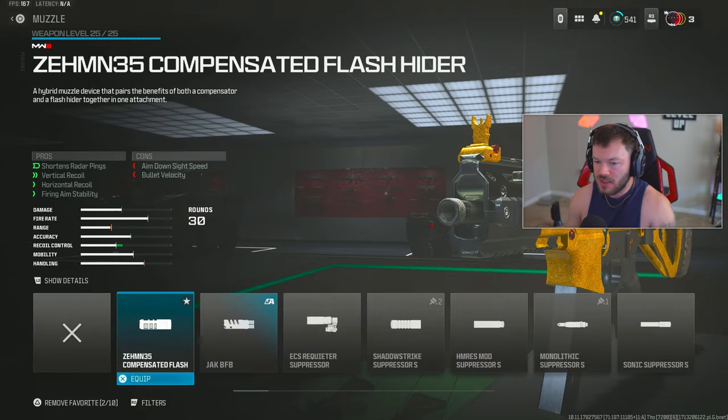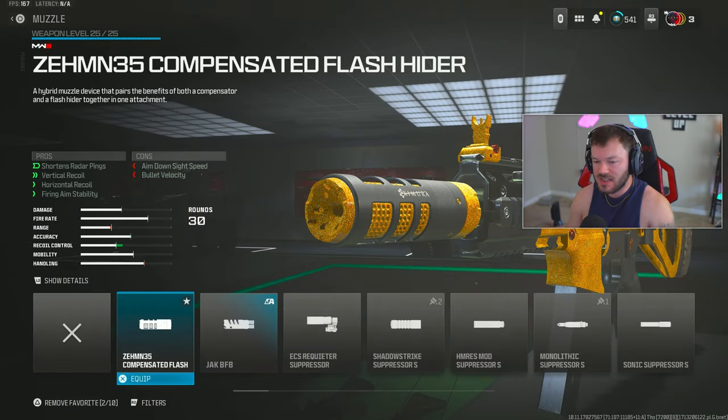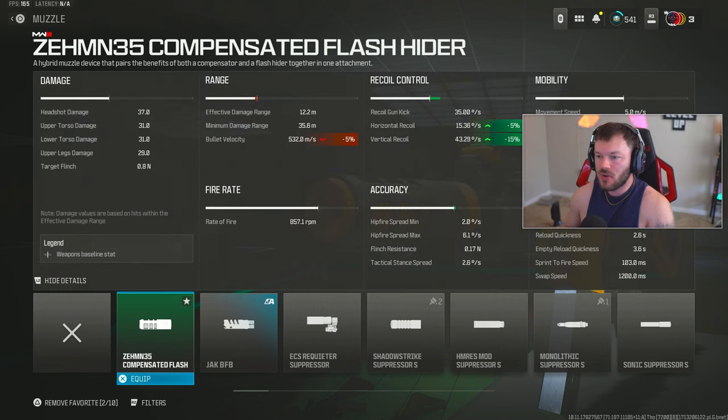For the muzzle, we're throwing on one of my favorite attachments — the ZEM 35 Compensated Flash Hider. This actually helps shorten your overall radar ping, helps your vertical recoil control, horizontal recoil, and firing aiming stability. It makes this thing a laser, so you have great movement and can stay stable without dealing with weird, unpredictable recoil patterns bouncing around.